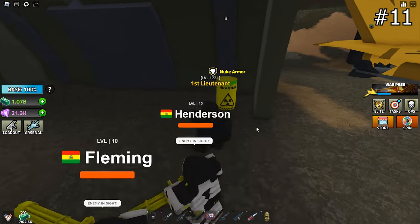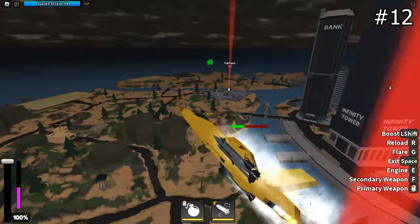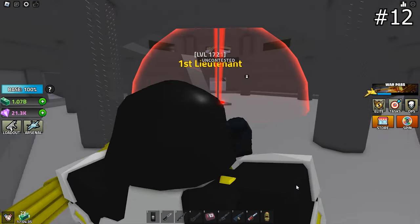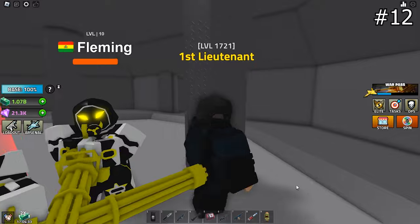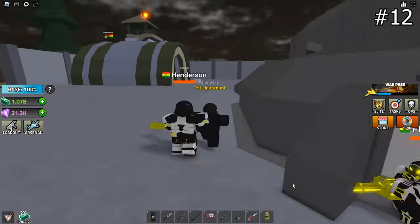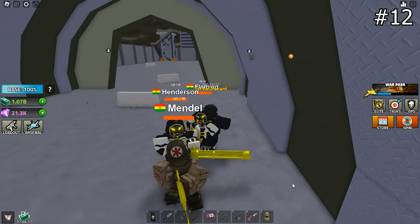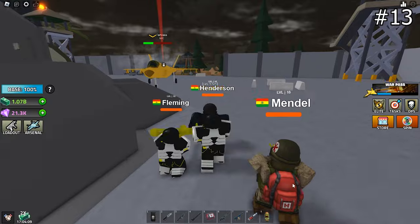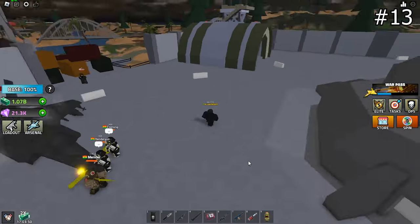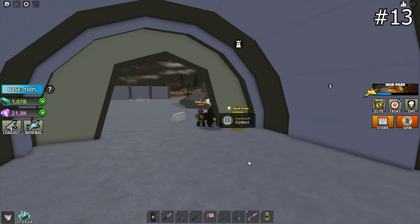A Plutonium here at Fortress 1. Fortress 2 — it's not in the middle, I forgot, it's at the side. Yep, right here. Fortress 3 — yep, at this side too.